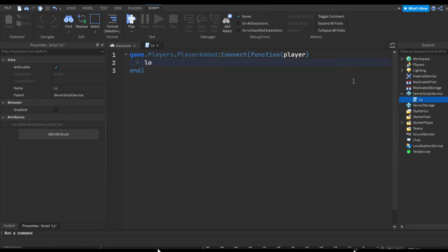Now what I'm going to do is: local stats = Instance.new('Folder'), parent it to the player, and name it 'leaderstats'. So we're creating a new instance which is a folder — same as hitting plus and inserting a folder — except we're doing it in script format. This is the parent, which is where the object will go, in this case inside the player. Then we're renaming the folder to leaderstats.